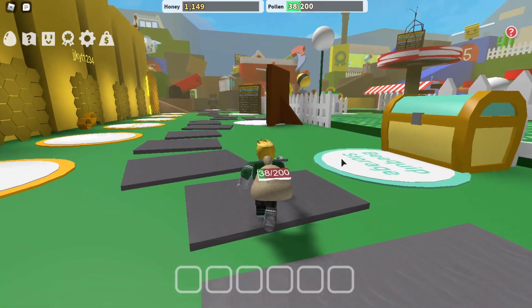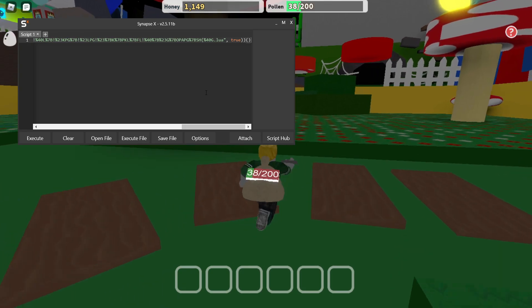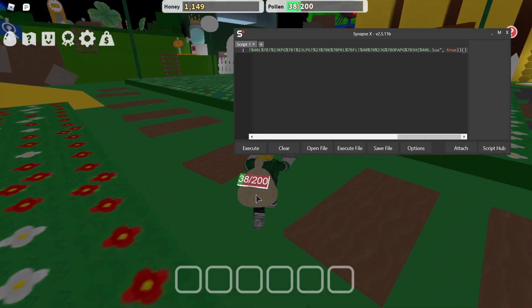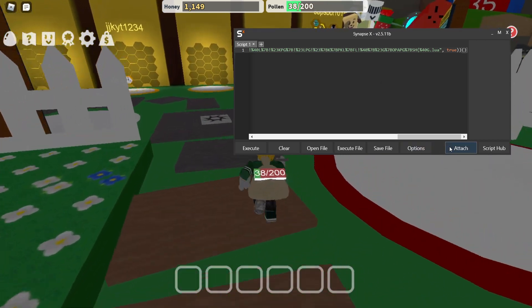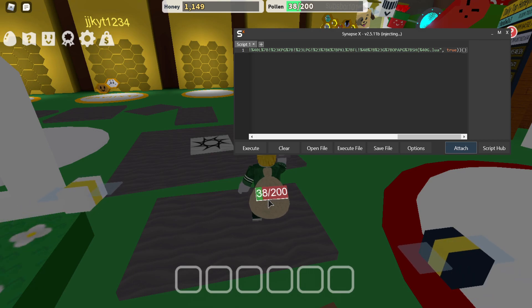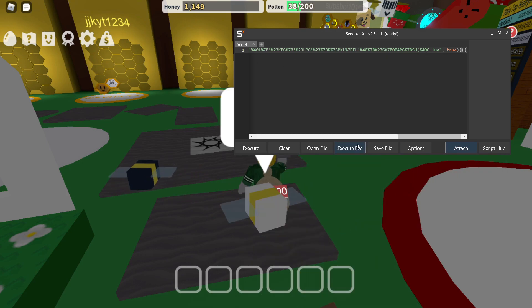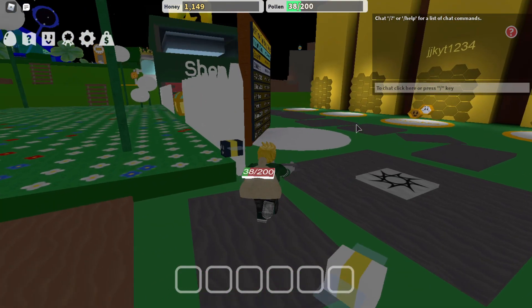I'm using Synapse which is a paid executor at $20, but it's probably the best paid one so far. You can also use anything like Krnl. All you have to do first is click Attach and wait for it to attach. After you're attached, paste in the script from the Pastebin link - basically Ctrl+V after clicking select, then copy it, Ctrl+V it in here, and then execute.